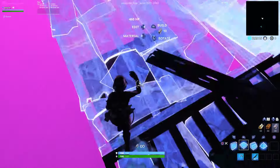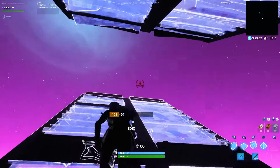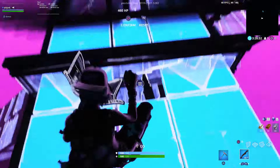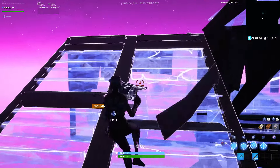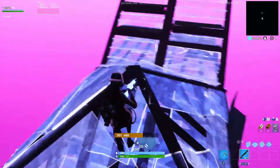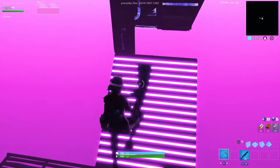Now this is a different variation that I kind of just came up with — I've never actually used it. You're getting your double ramp and about to do the same thing, but instead of flipping the ramp, you're going to catch yourself with a wall and a ramp, quickly put a floor and a pyramid, then jump to the side. If you can catch yourself on top of the pyramid, great — but you can also just turn around like that.